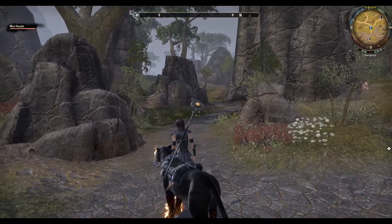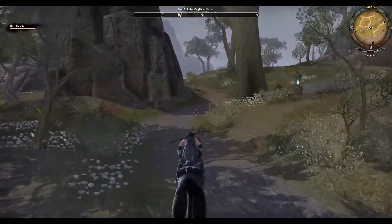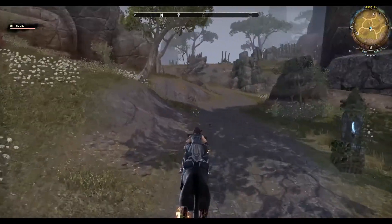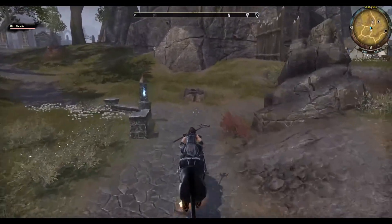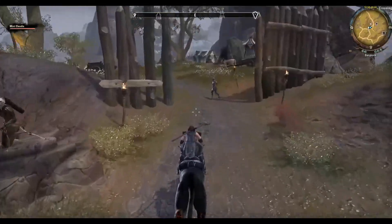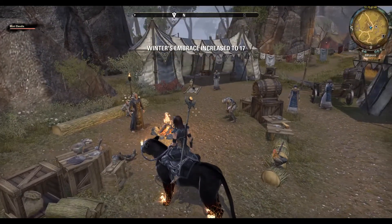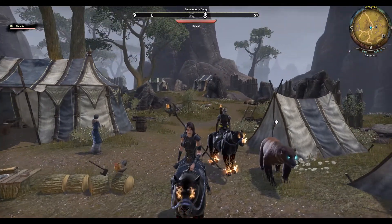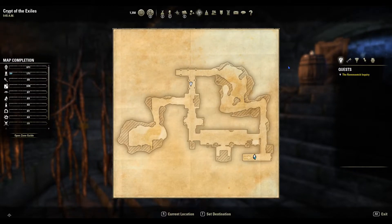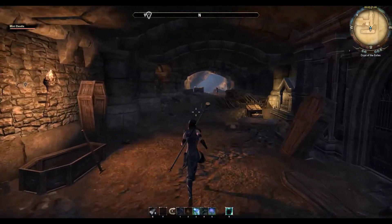It looks like this mini-map is working quite well. Watch me follow it here to the next quest point. Notice the full-sized normal bar across the top from the game and just compass on the right side. As you can see, this works fine in delves too. I haven't tried it in a dungeon yet, but we'll see.